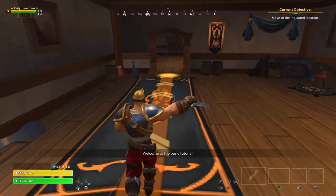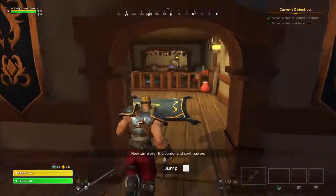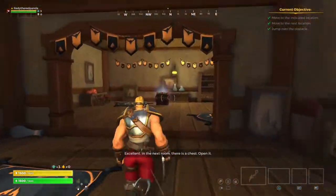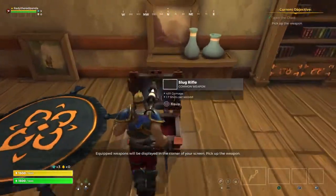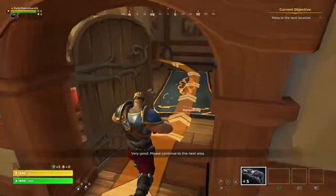Welcome to the basic tutorial. Oh my god. To get good, continue to the next room. Jump over the barrier and continue on. Excellent. Open a shed. In the next room, equip weapons. Very good. Please continue to the next step.